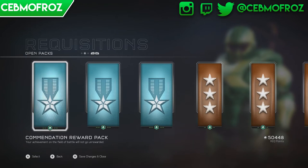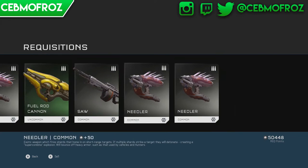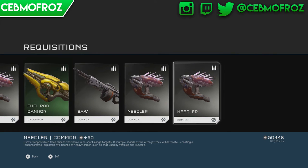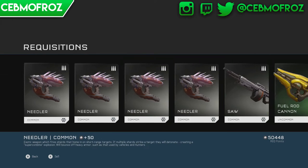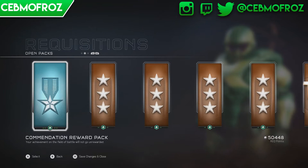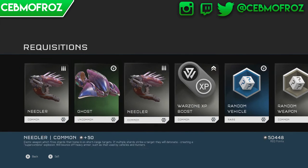Let's open the first one and go in order. We got a bunch of random weapons that I probably won't ever use. I'll use the fuel rods probably - I'm not a big fan of the needler on this game. I always liked the dual wield needler on Halo 2. We're just getting weapons right now; this is not that good. I'm hoping for some permanent unlocks. You can get armor, weapon skins, one-use weapons, or permanent stuff.